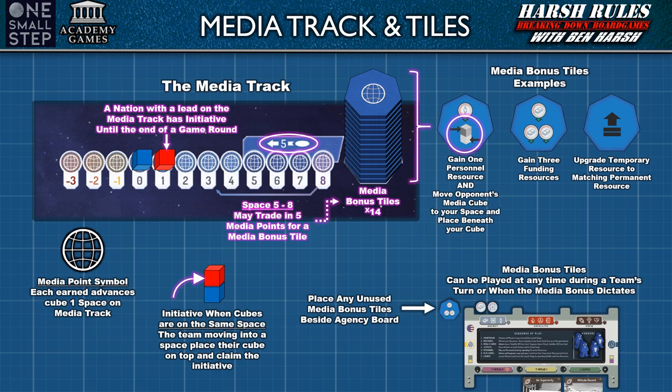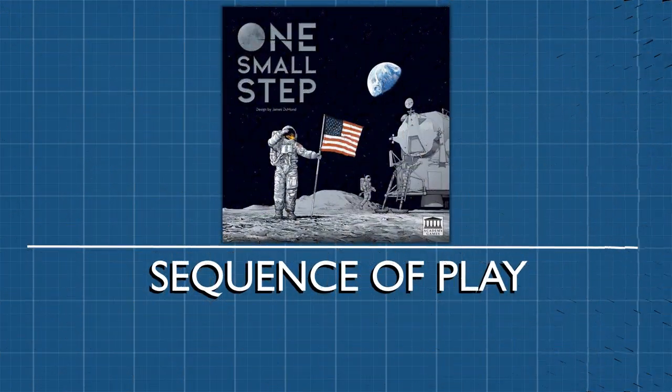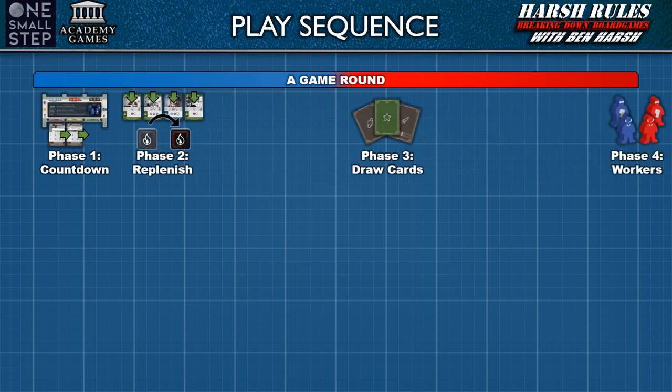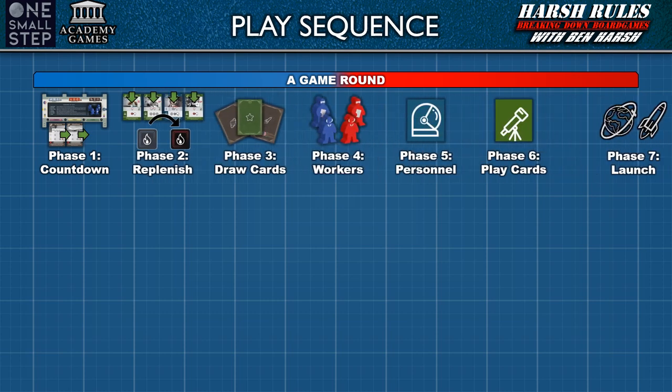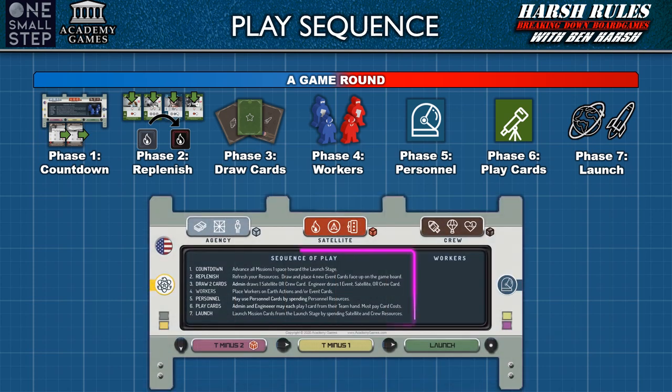One final note regarding the media track and initiative: there are several instances where cubes will occupy the same space. When a team moves their cube into a space containing the other team's cube, the moving team's cube is placed on top and they receive the initiative. Also be aware that there are media bonus tiles that can be used to flip the order of the cubes and change initiative. A game round of One Small Step is comprised of 7 phases which make up the sequence of play. This sequence of play can be found in the center of a player's agency board.